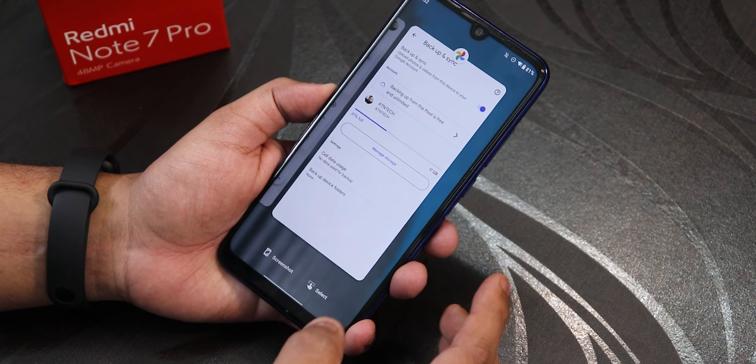The recents panel has a screenshot option and a select option. You can tap to put an app into split screen, pin an app, go into freeform mode, pause an app, or go to app info. You can swipe all the way to the left to clear all apps from memory. RAM management should be decent.